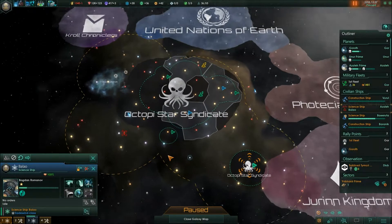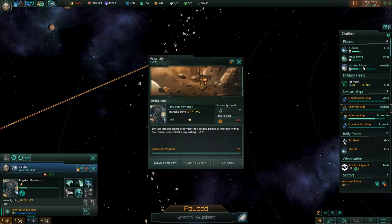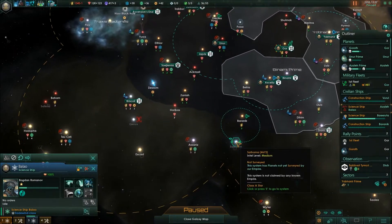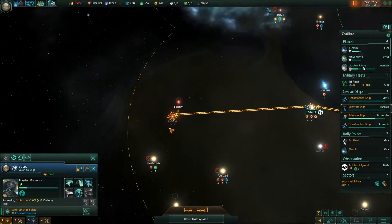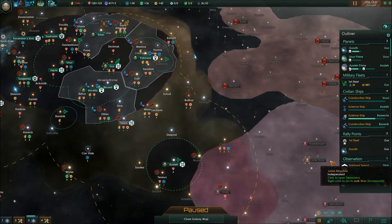There's a science ship — can we research this? Let's go to whatever this system is called and then Saluria. After you're done with that, you're gonna jump to there, and there, and there — okay, that's fine. Let's unpause and we're back up to speed. Now we're waiting for those energy credits.